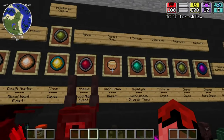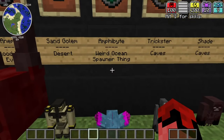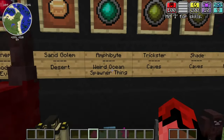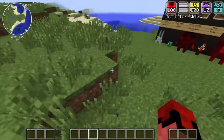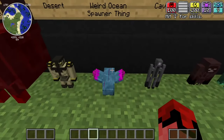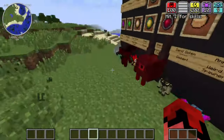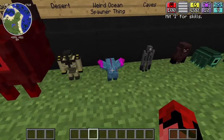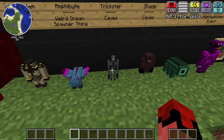Moving on, the next realm stone involves the Amphibite. These guys spawn inside weird ocean structures, and inside those structures there are four spawners made of coral blocks. If you kill enough of them, there's a rare chance of spawning Corralis, the boss - which I actually fought in a previous video. Killing Corralis gives you the Laborian realm stone.